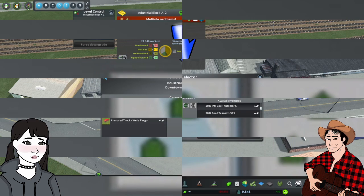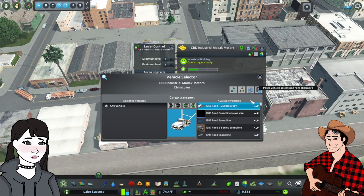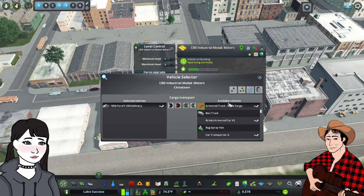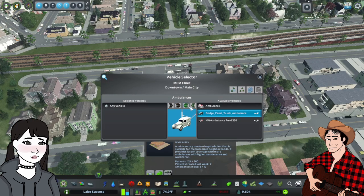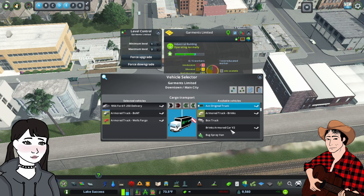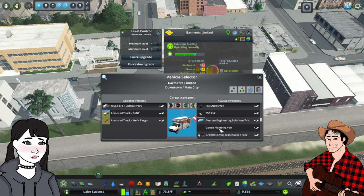Using this button, you can apply the list of vehicles as a template to all buildings of that type within the district, and this button applies it to the entire city. A fun thing you can do is fully control which industrial buildings generate which types of vehicles down to the individual building. You can also copy lists as templates and paste them into other buildings for further control.